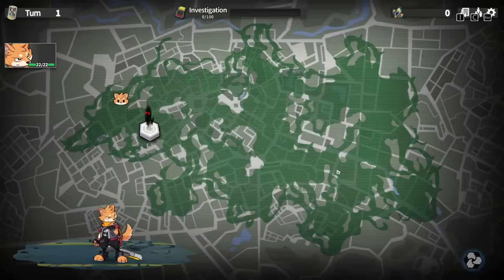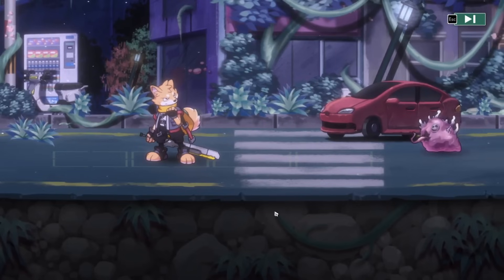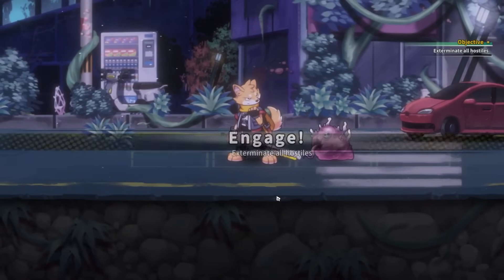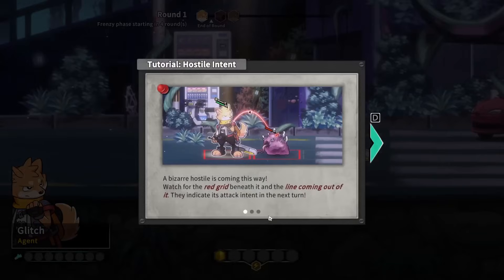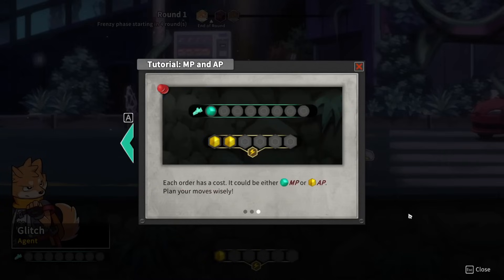Select a node on the map to initiate an encounter — this is how we start our combat. A bizarre hostile is coming this way. Watch for the red grid beneath it and the line coming out of it — they indicate its attack intent on the next turn. When it's a character's turn, you can give them orders like moving, using skills, or taking a rest. Each order has a cost — either MP or AP. Play your moves wisely.